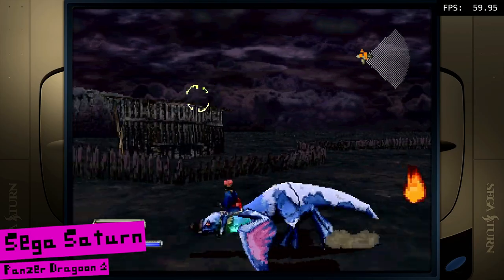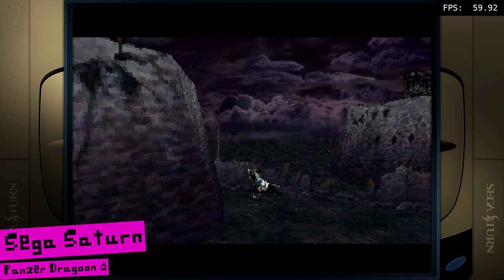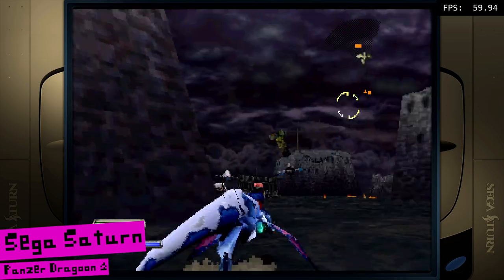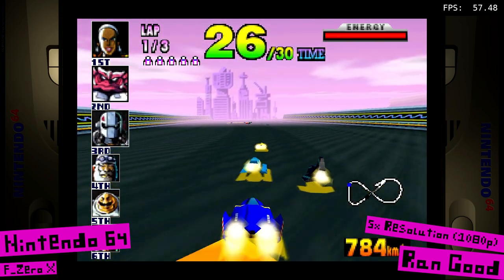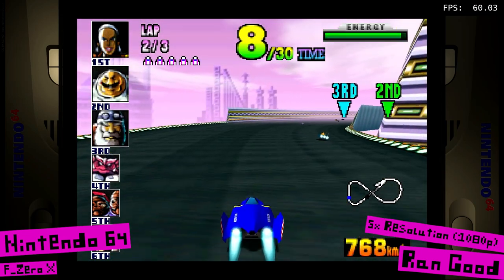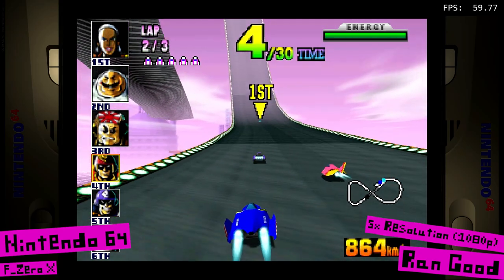Moving on to the first generation of truly 3D systems. Sega Saturn is pretty easy to emulate — playing Panzer Dragoon 2 and it runs great, totally fine, not a hint of slowdown. For Nintendo 64, upscaling works nicely. I was able to play F-Zero upscaled to 1080p, which is the highest I can get without significant performance issues. There's an occasional stutter but it's barely noticeable. That's about as far as you can push a low-end PC like this without getting into serious performance issues.